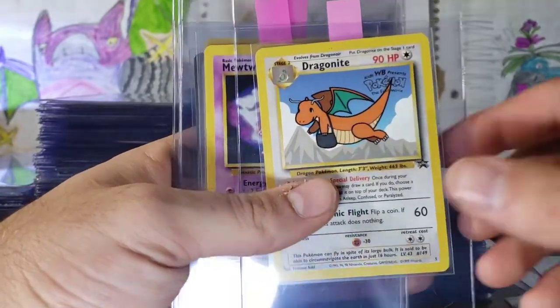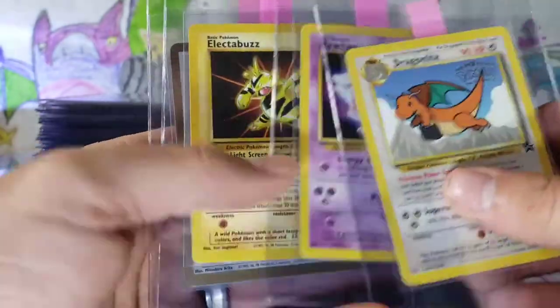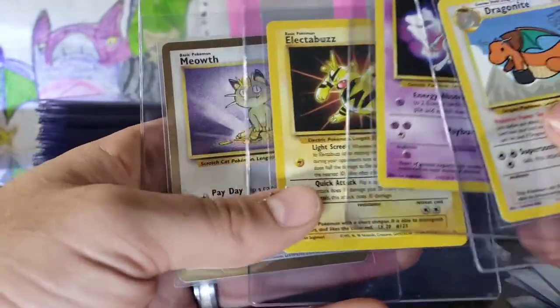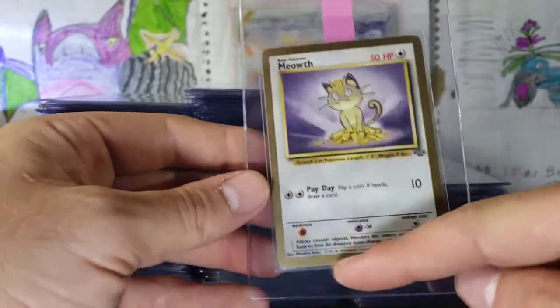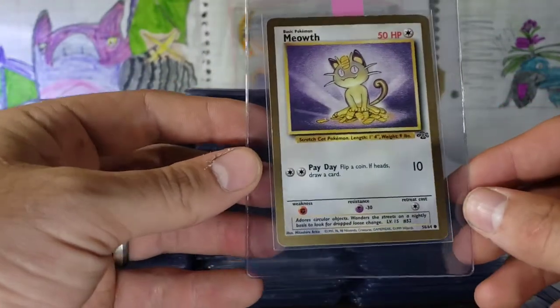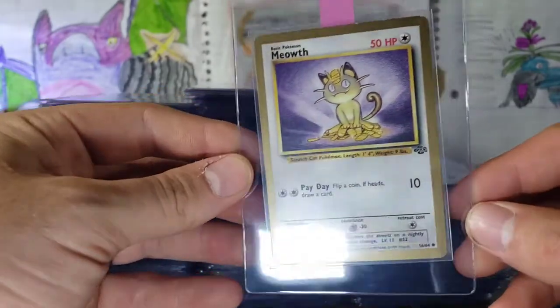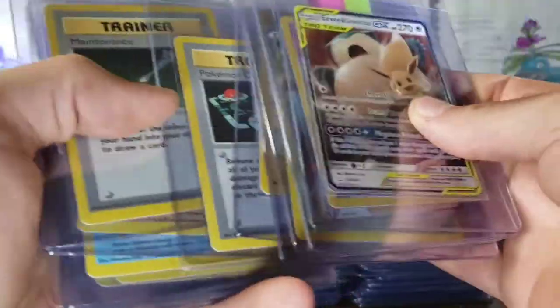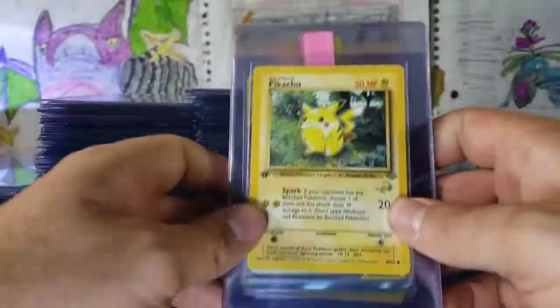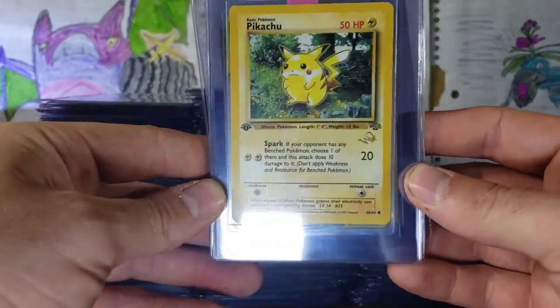We have a Ditto. We have this Dragonite Promo number 5 from the movie. Also from the movie — Mewtwo and Electabuzz. This is a special card — a promotional Meowth. You can see the gold border. It is from a fruit roll-up box from when Pokemon just started. So you can get a fruit roll-up Meowth. Another first edition W Wizard of the Coast stamped Pikachu.